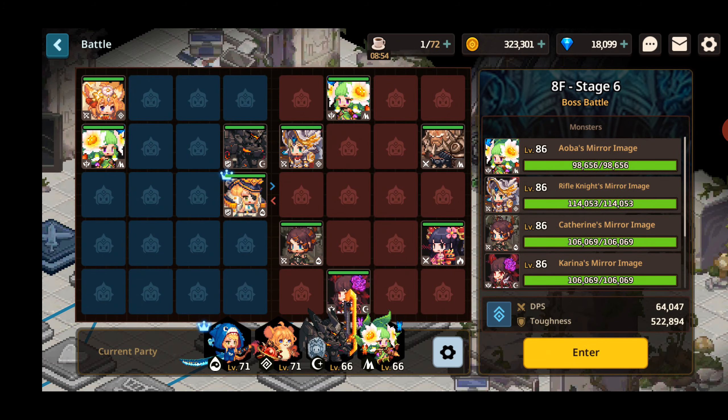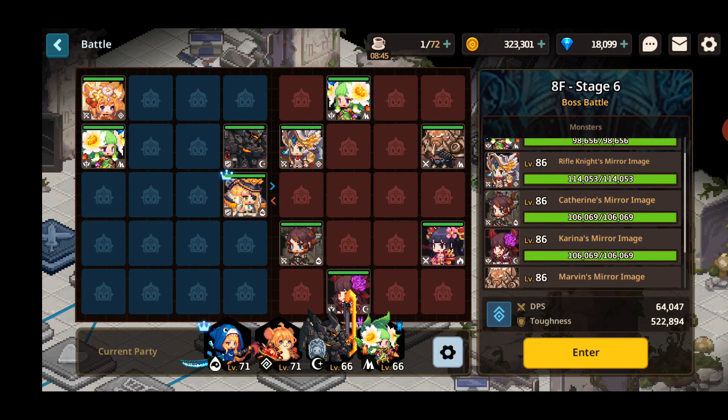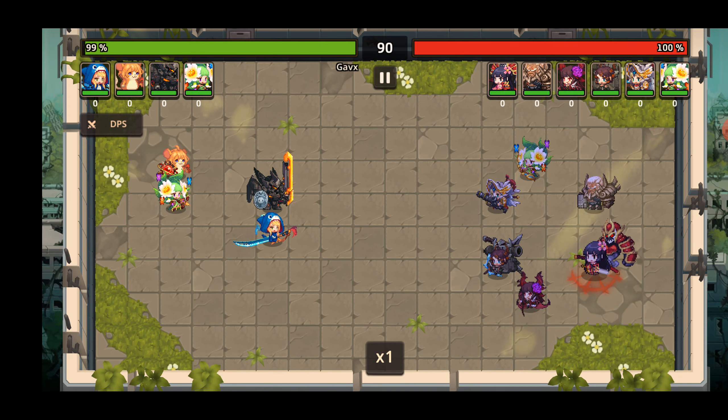Let's go again. Keep in mind that we can do this infinitely — it does not take tickets or anything. Who is their special hero? They're all pretty beefy. I guess if we could kill their AoE and Karina quicker that would be great, but I don't see how I'm going to do that.